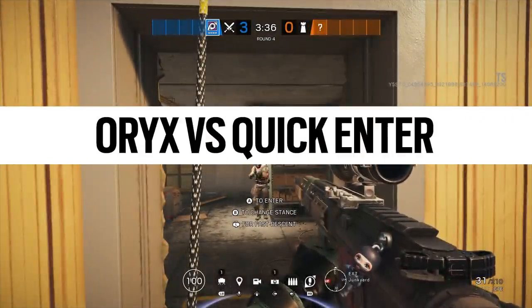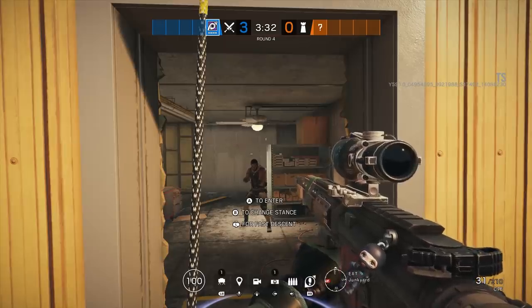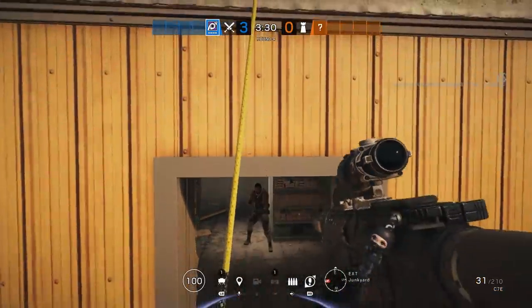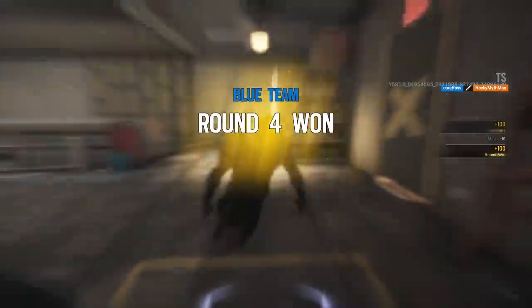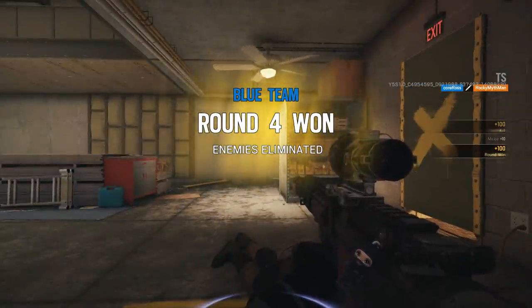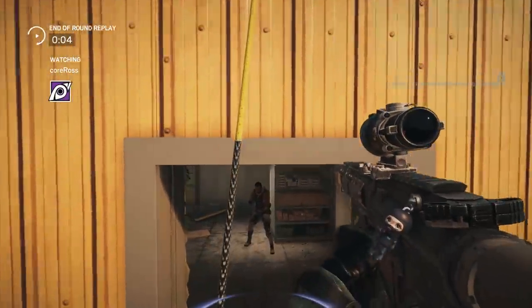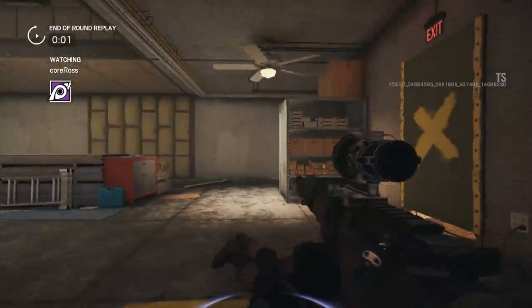Oryx versus quick enter. I thought about this — what happens with Oryx when you're going in? Because we tested a few different melee things here and Oryx will die. Interestingly, the effect of the knockback does go on to the attacker at the same time, so it's kind of a curious interaction. But certainly as an Oryx player, do not charge anyone that is quick entering. That is busted.